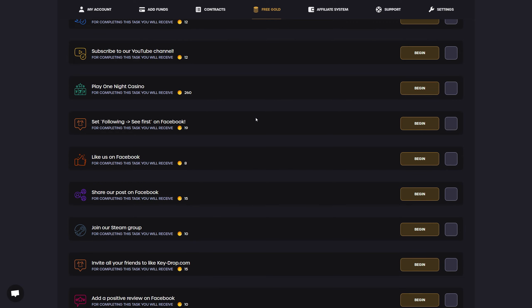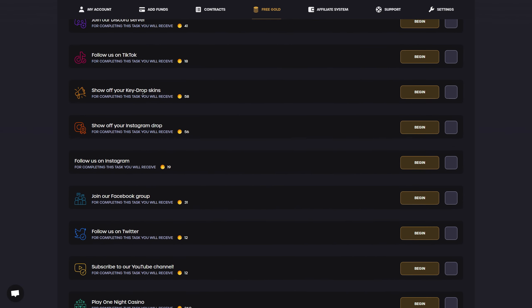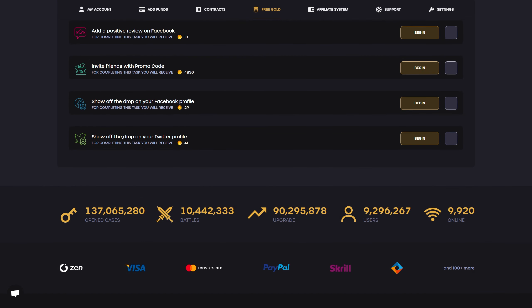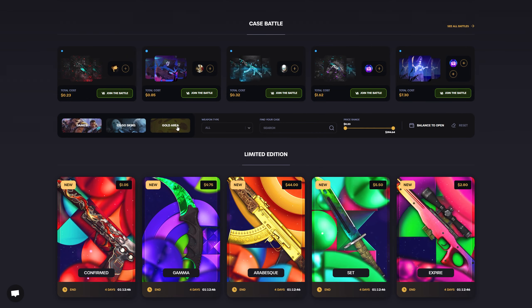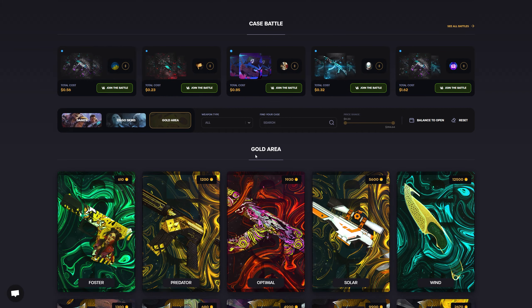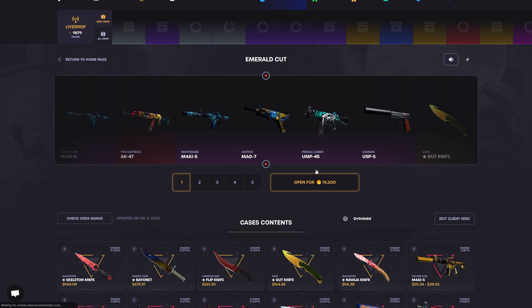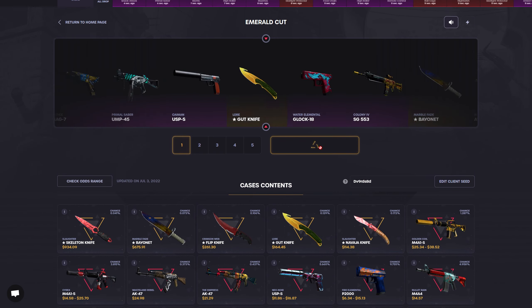Whenever you refill you get free gold, and there are a lot of tasks you can do on their website — like them on Facebook, show off the drop on your Twitter profile — and you get free gold. If you scroll down a little bit there is the gold area. These are the cases that can only be opened with gold, so let's try the Emerald Cut — I think it's the most expensive one, almost at 20k, 19.2k.